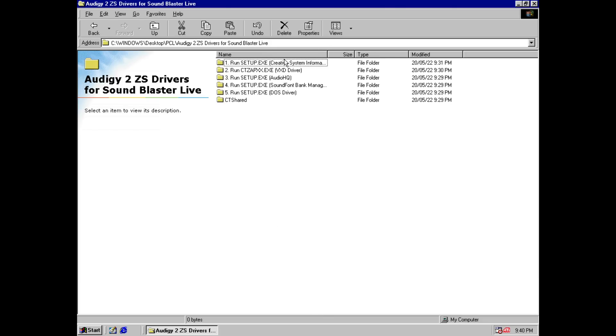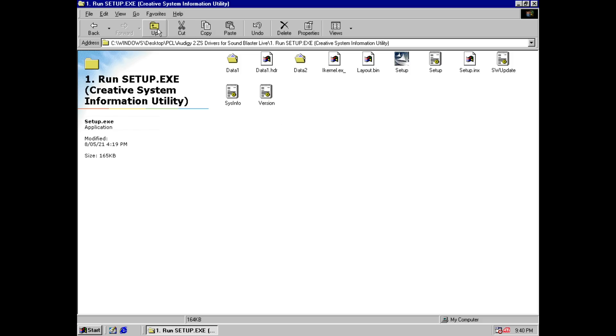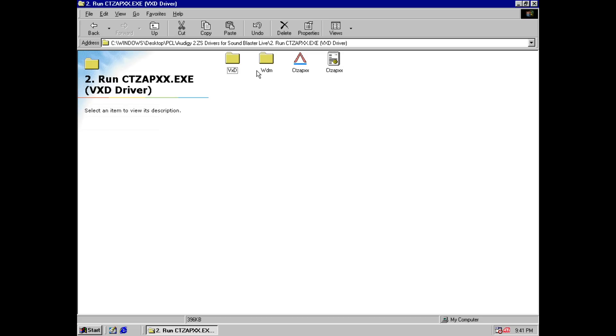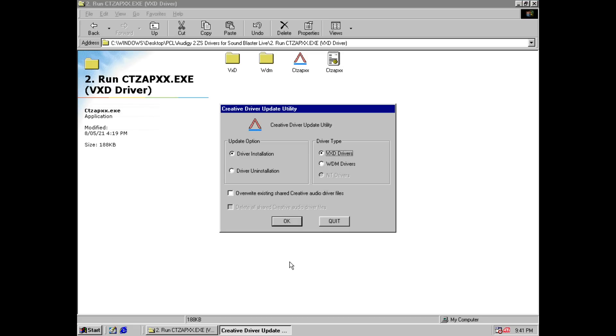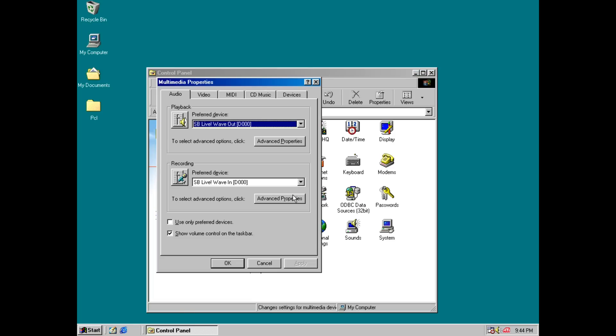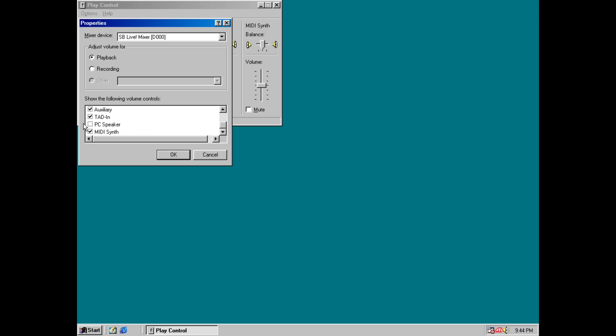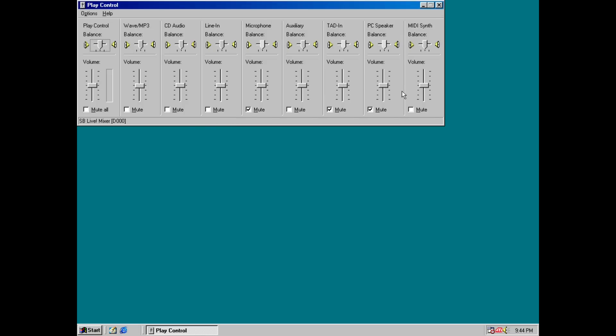We just have the audio drivers left. You can get them from the Creative website. Make sure you're installing the VXD drivers for Windows 98. In our case we're using a Sound Blaster Live and the Audi G2 drivers — they work better with the Sound Blaster Live cards. There are many versions of the Sound Blaster Live and finding the right drivers is difficult, so the Audi G2 drivers work really well. A bit of tweaking afterwards: I'm increasing the sample rate conversion quality and going into the mixer settings to mute all the inputs so that the output is nice and quiet.